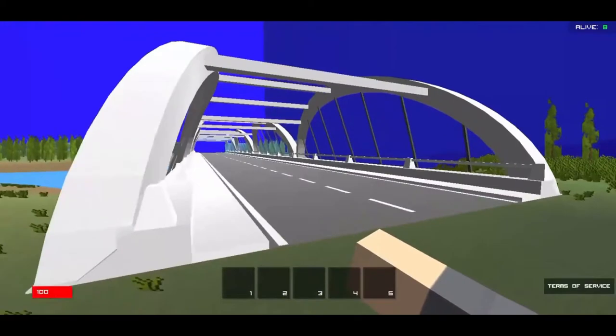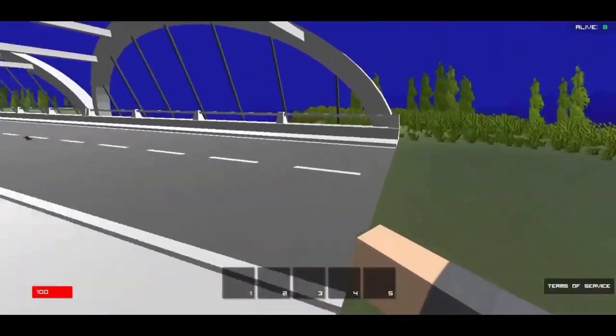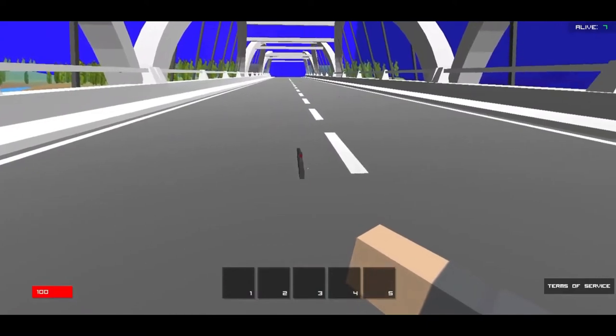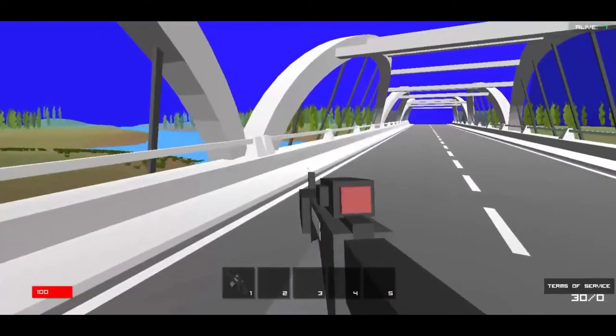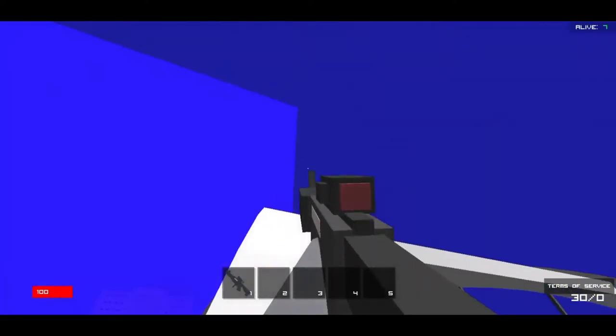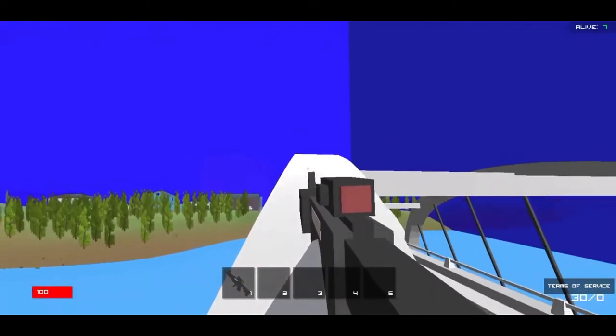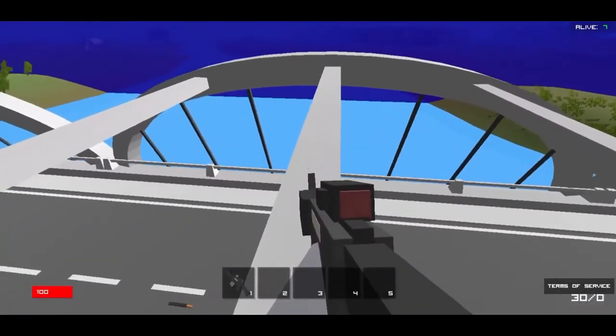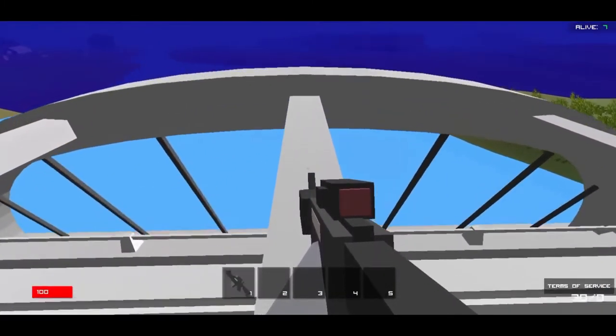Now I'll show you the second trick in Boys. You can climb this bridge and get onto the top. All you have to do is just come over here, jump over here, and then press the spacebar and your W key at the same time, and then you're up.